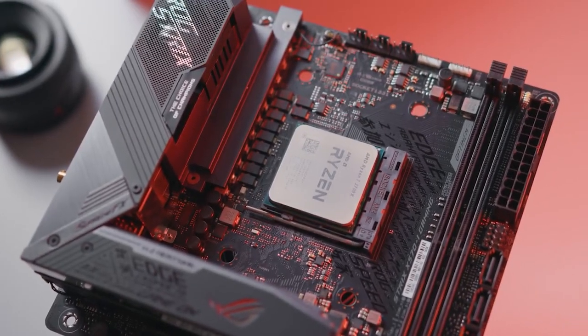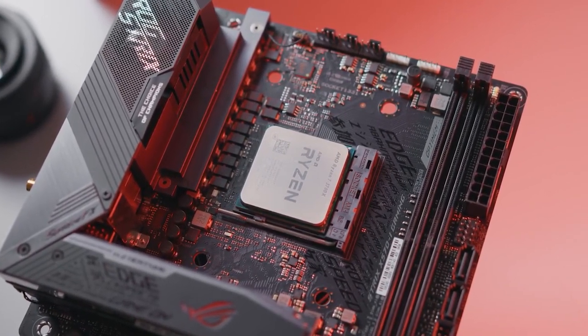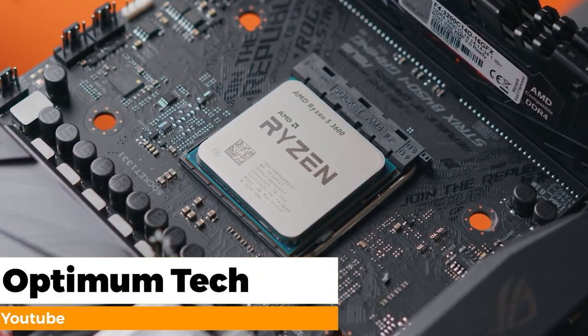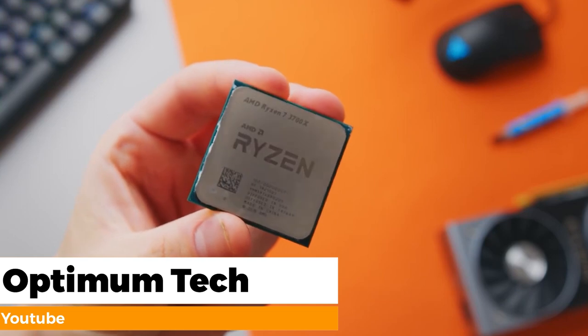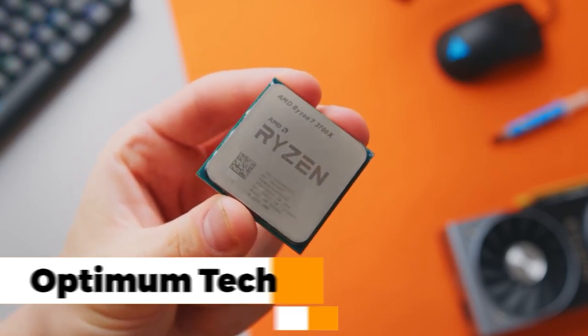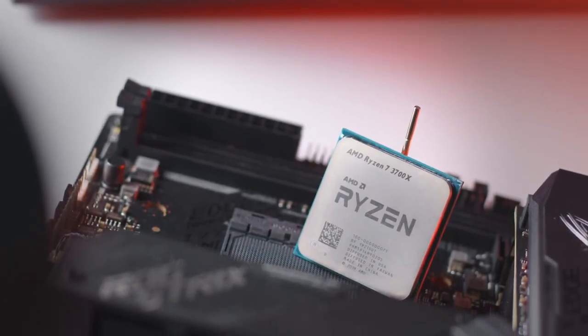For the CPU, we're looking at the Ryzen 7 3700X — it's an 8-core, 16-threaded CPU. It's one of the best CPUs on the market right now when it comes to value. It's not considered a high-end option for today — it's not the best gaming CPU when you compare it to the i5-10600K. The thing is you cannot find the 10600K anywhere, and if you did, you'd have to pay an extra $200 for a decent board and $80-90 for a decent water cooler.